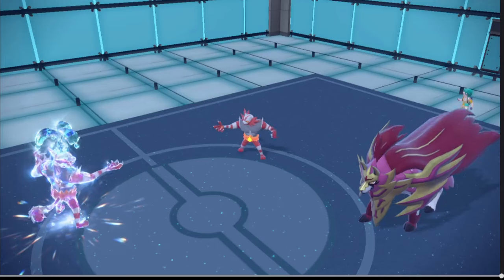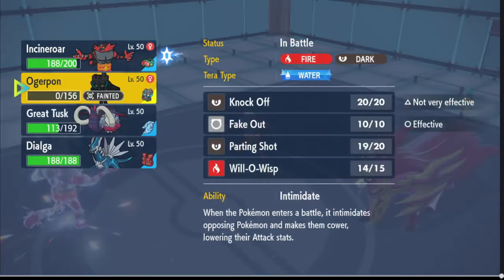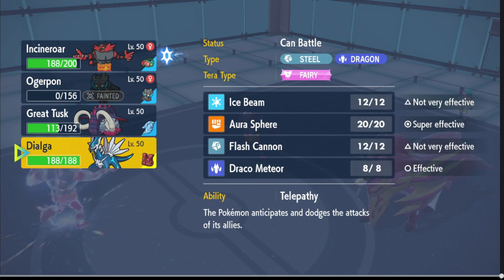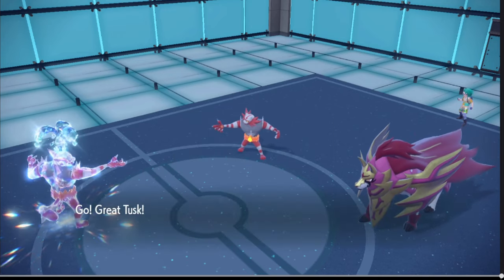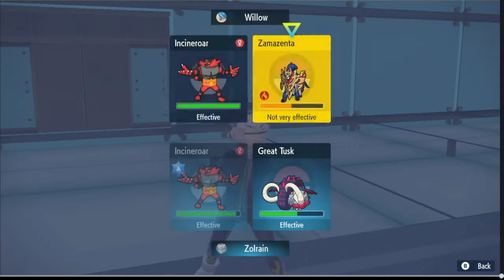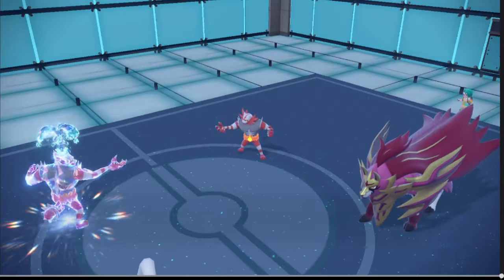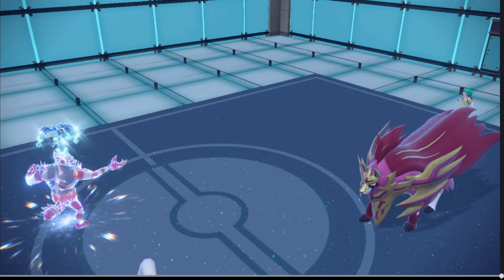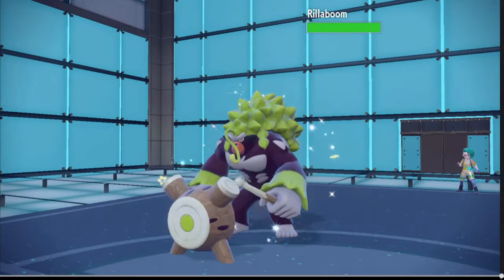I do have a Fake Out turn now. He might be saving it for the Raging Bolt actually. I think I want to Fake this out and go for a Headlong Rush. Okay, what is it — Raging Bolt? Regiboomboom! That works too, but I think Headlong Rush should still do damage here — I'll be fine.